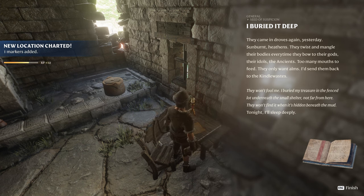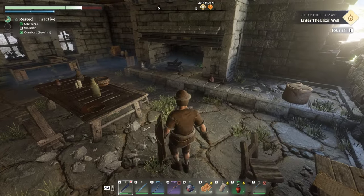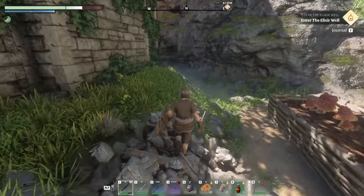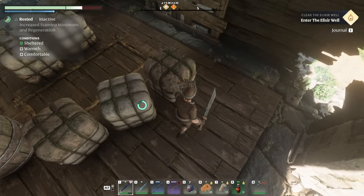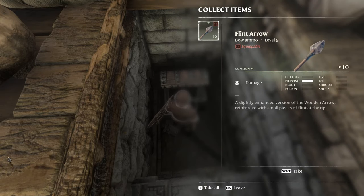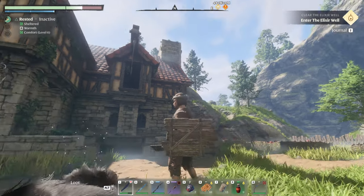There's a note here: 'They came in droves again yesterday, sunburnt heathens. I buried my treasure in the fence lot underneath the small shelter not far from here — they won't find it hidden beneath the mud.' And that's the golden chest we're talking about. I can hear the last rat — maybe it's upstairs, or in here. Is this a hidden floor? It is! And you can actually make those hidden passages yourself, which is pretty cool.